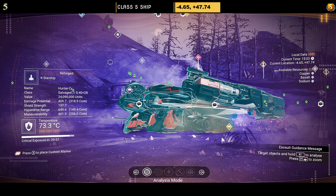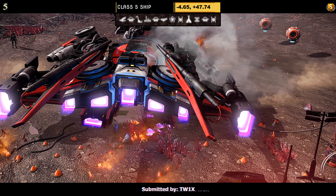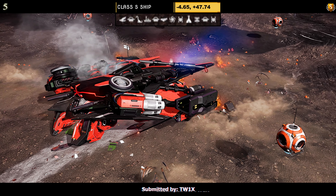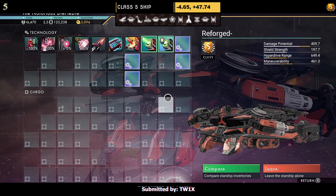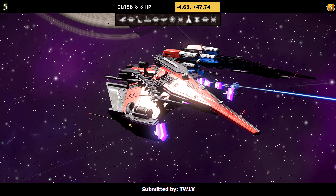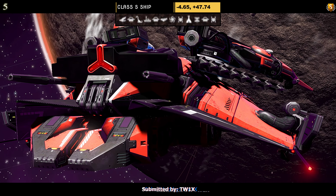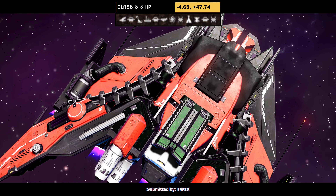Ship number five, a Class S ship submitted by Twix. The color is red, black, and white — it has the tank feet, but not the full-size dragon wings. Supercharged slots: straight from the off we can see all four — two on the right and two in the middle. In flight you can see the color scheme shine bright. The planet lighting always affects how some of these come out, but this one does look rather nice in the sky. Just needed the full-size wings for me.